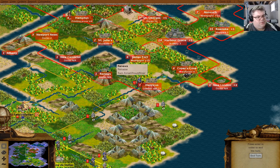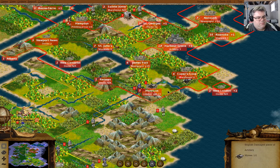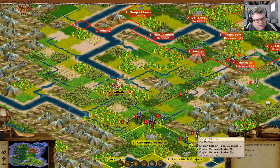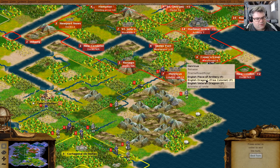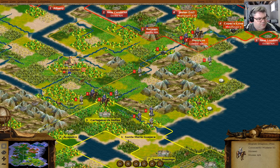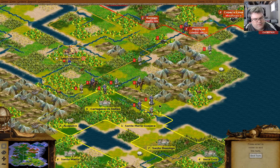Is there anybody in there? We could bring a damaged artillery down this way, and we could bring a free colonist dragoon down that way. Moving along.